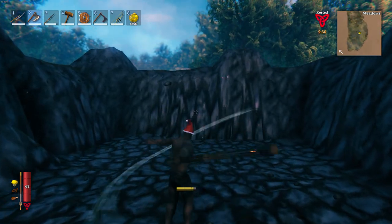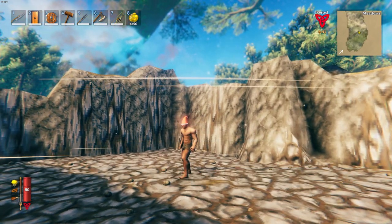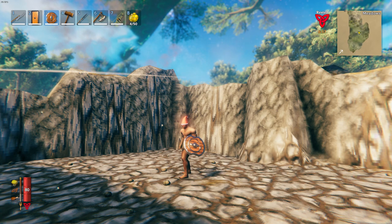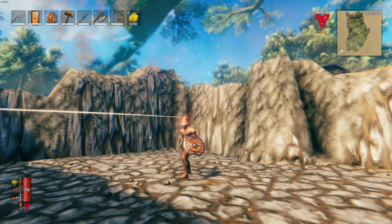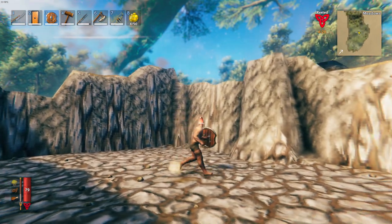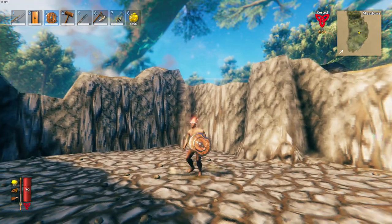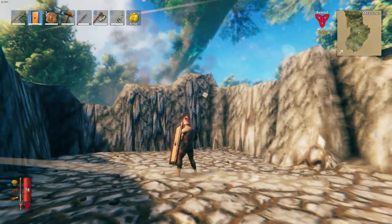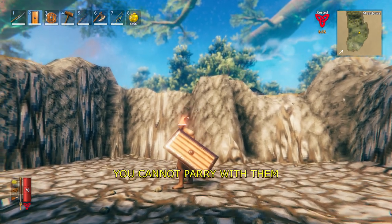Battle Axe is a joke not even worth your attention. There are two types of shields currently available in Valheim. Round shields, while on first glance are weaker in raw block power, allow you to parry by timing your block. You can parry basically anything in the game and most enemies will end up in a guard-broke animation, which allows you to deal more damage. Tower shields, similarly to two-handed weapons, are just straight up bad — don't use them.